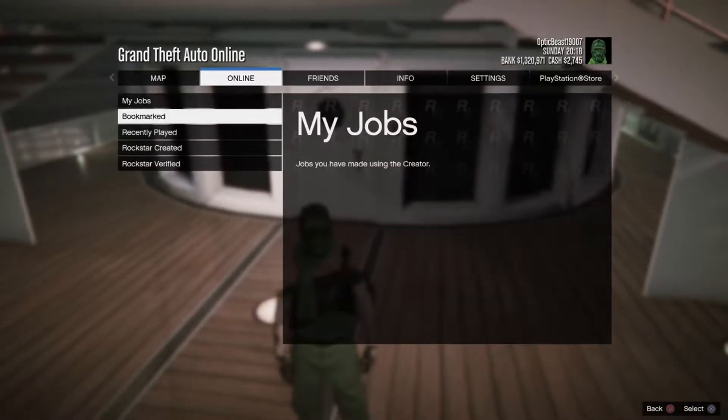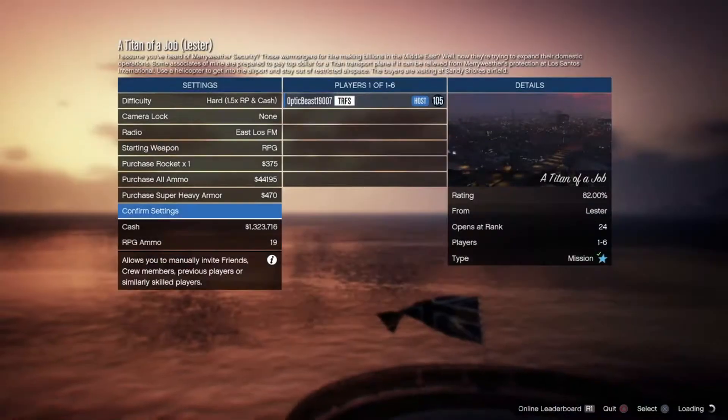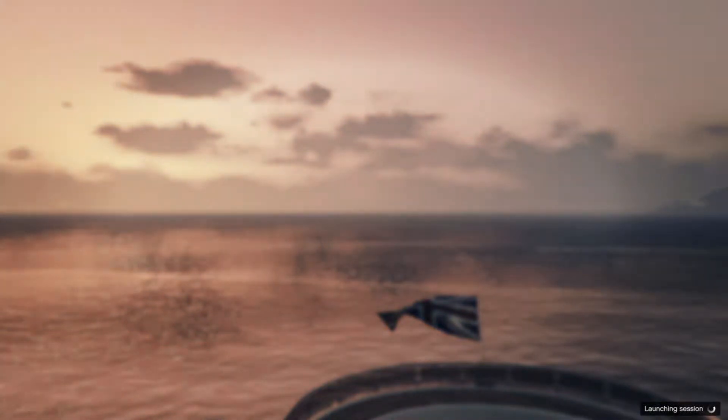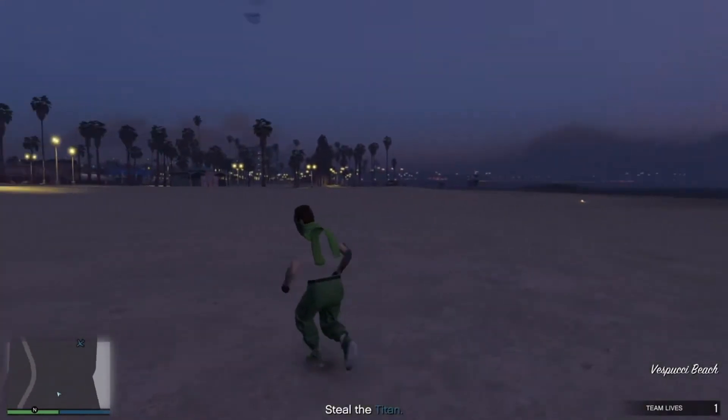Once you're ready, go over to Rockstar Credit missions and start any job. I'll do the Titan of a Job — it doesn't have to be that one, I just choose that one. After the job starts, it'll be easier if you spawn close to the shore, like where I am.